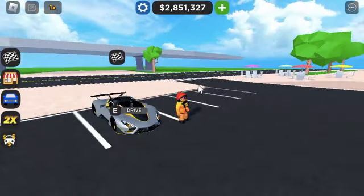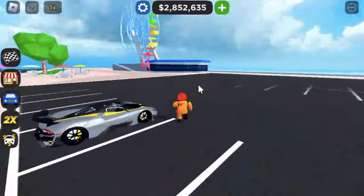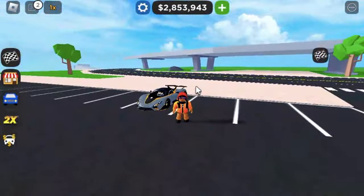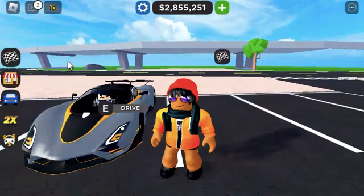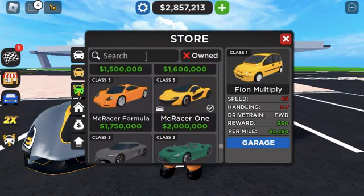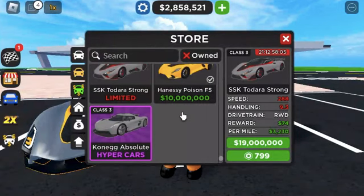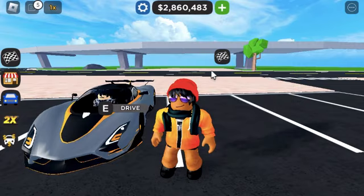Hey guys, welcome back to another video. In this video I'm going to be showing you the new SSC Tuatara Aggressor — basically the newer upgraded track-focused car. Let me show you the stats: top speed 288, handling 9.3, drag train rear-wheel drive. We're going to do a drag race and a circuit race.